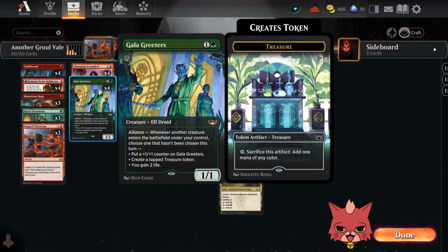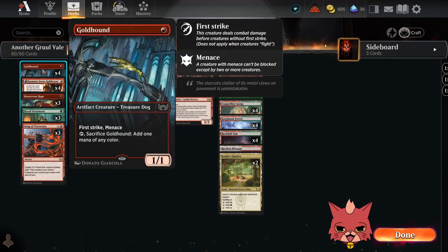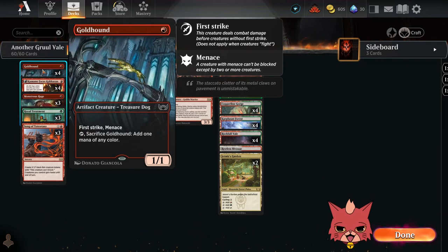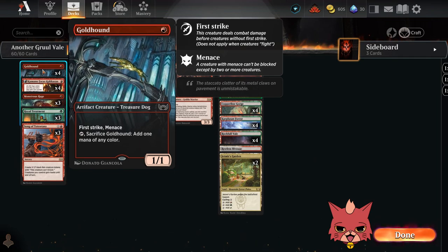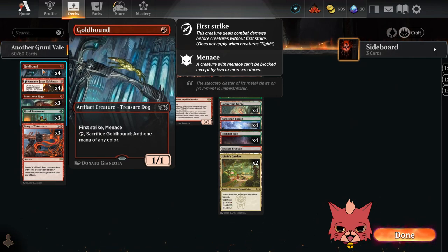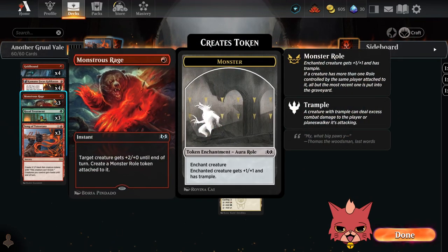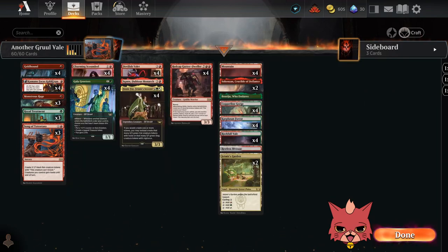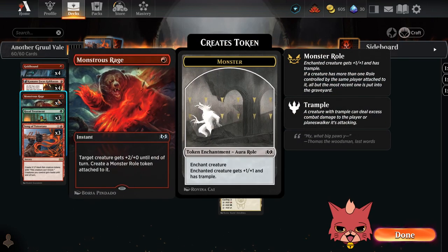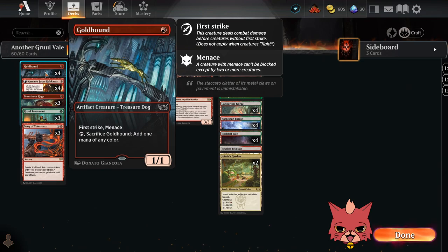If it's ever just Galagreeters and Ginny Fae together, the first thing you do is generate the treasure token, have it come out as a cat, then activate that alliance again. It's always been a very powerful combo. The life gain on Galagreeters really comes in handy when we're seeing so much aggro floating about. We've also got a little bit of ramp with Goldhound — all four of them. It's a one mana 1/1 with first strike and menace, and you can tap and sacrifice it to add one mana of any color. That extra ramp could go a long way for our Song, and first strike menace is pretty nasty — you could also slam a Monstrous Rage onto it.